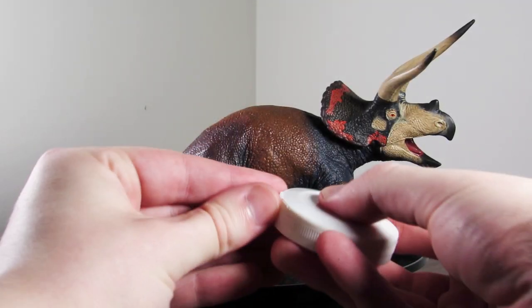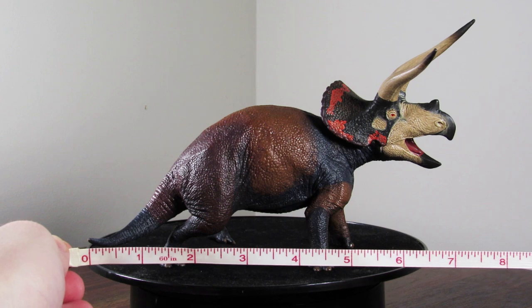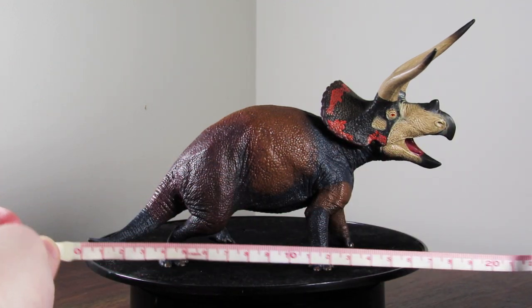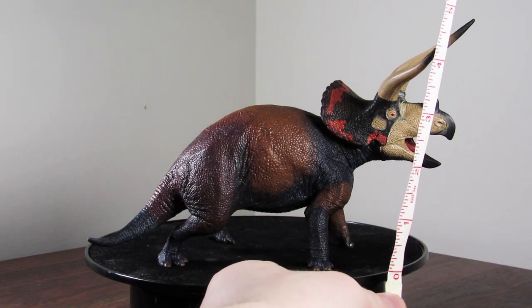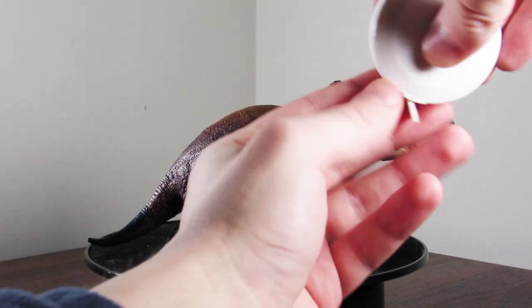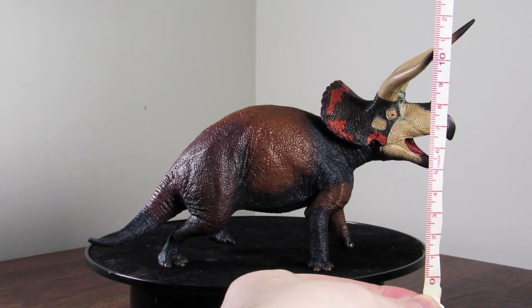In case you're wondering how large this one is: from the tip of the tail to the tip of the snout, we are looking at right about 7 inches long, which is right about 19 centimeters. In terms of height at the highest point — the top of the horns — we are looking at just about 4 inches, which is right around 12 centimeters.